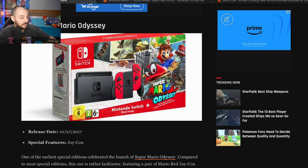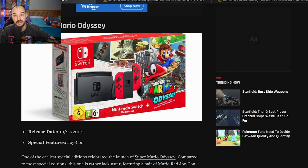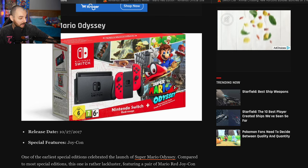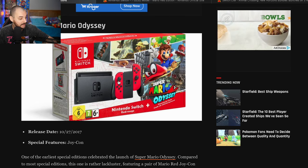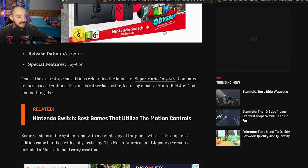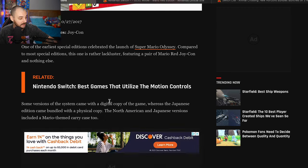The Super Mario Odyssey Switch — you may never even know it's a special edition. It's just that the Joy-Cons are dark red, that's it. I don't even know if this came with a digital copy, but it says included — yeah, download code. Dark red Joy-Cons and a copy of Mario Odyssey, arguably probably the greatest Mario game ever created. Not my favorite, but probably the greatest. We're gonna give it a 7 out of 10 because it's technically just red Joy-Cons.